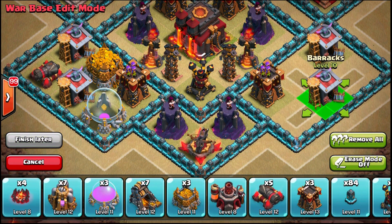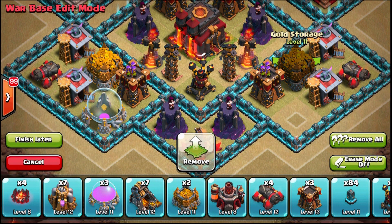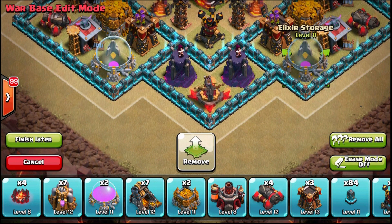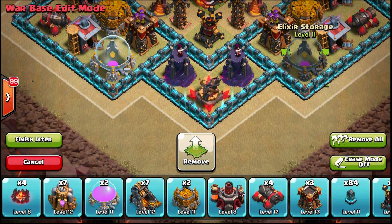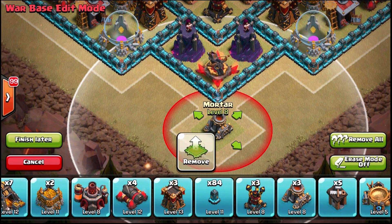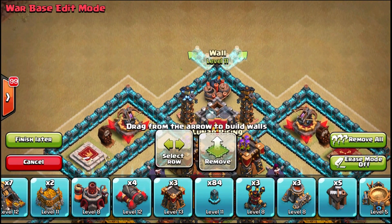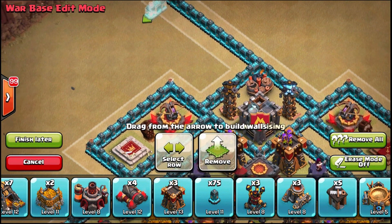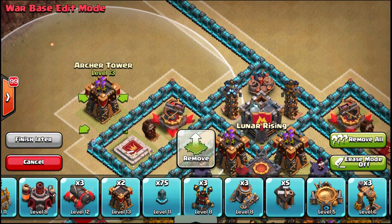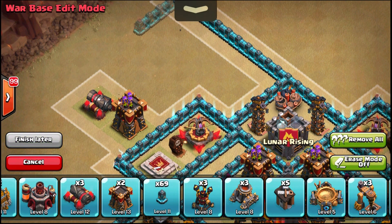Cannons recently got a health boost, which is good. But I'm questioning this design — I don't really have much stopping wall breakers on the bottom, especially not stopping a jump spell. That's going to be a sticking point; I may need traps or high-health buildings there. The mortars are outside because I have no space inside the walls, and I want them there because my clan castle is most likely going to be lurable — so I want to mess up lures as easily as possible by putting a mortar towards the outside.